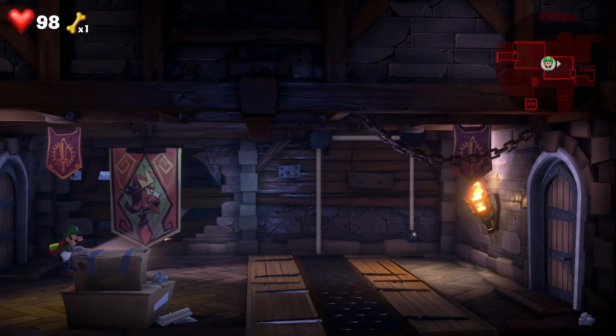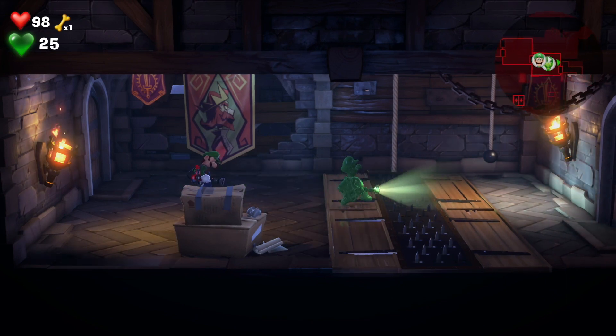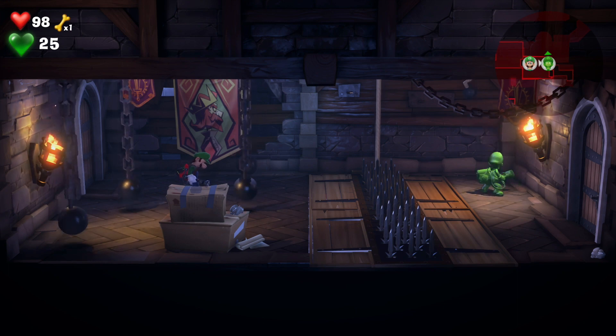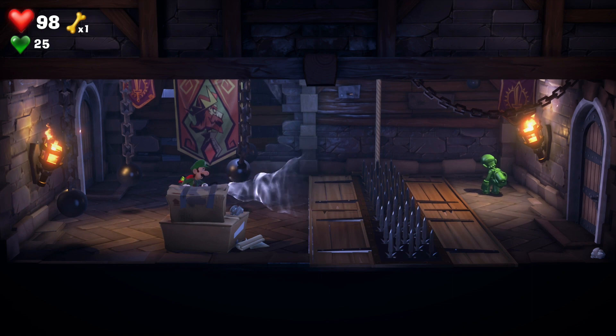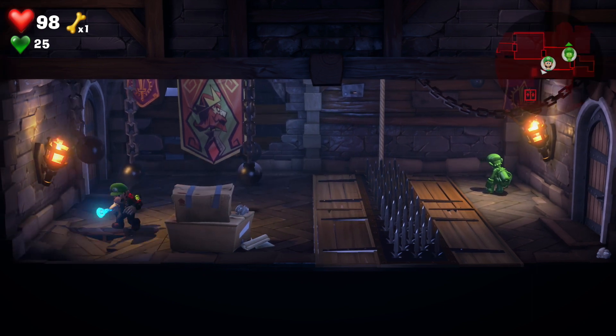In this room we're going to bring out Gooigi again to avoid the spikes. Hoover and pull the pulley and it reveals three different pulleys on chains. We need the bottom left hand side one — go there, hoover it, pull and it reveals a trap door.